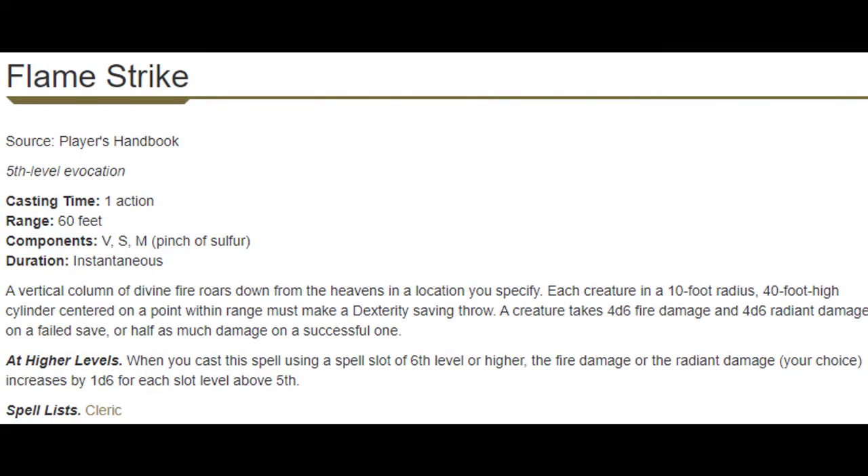At level nine we get Flame Strike as well as Scrying. Flame Strike is an incredibly perplexing spell to me because it's two levels higher than Fireball and worse in nearly every single way. It really only has a few things going for it: half of its damage is Radiant, it has a higher hitbox, so if you have a flying enemy and a grounded enemy you might be able to hit them both, and it scales at 2d6 per level increase instead of 1d6 like Fireball. But all those things pale in comparison to the fact that Fireball is two levels lower doing the same amount of damage, hitting a bigger area at further range.